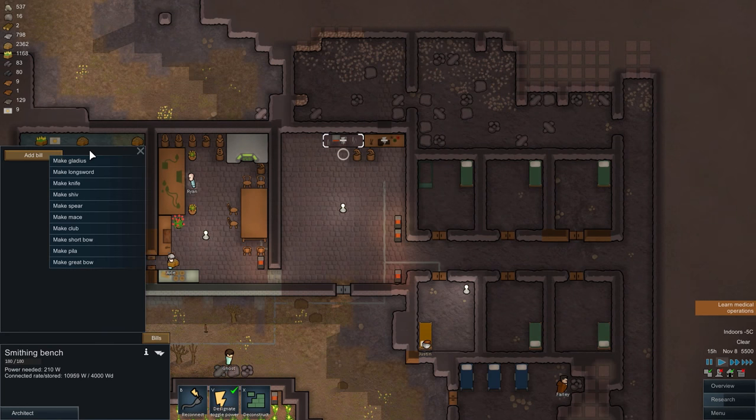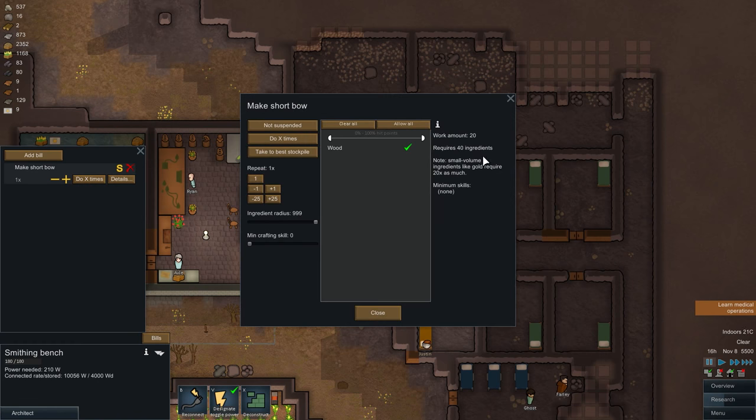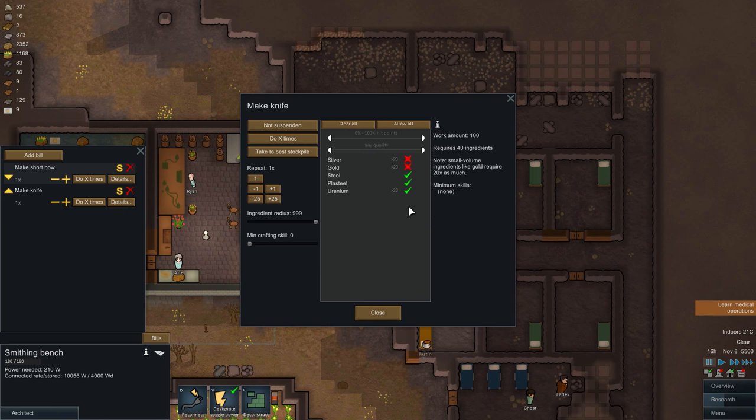Now in the build menu you select different weapons. Let's say we want to make a short bow. You can select how many times you make it, and from details you select what sort of materials. A short bow can only be made from wood, but if you wanted to add a bill — let's say a knife — from materials available to us we can make it from uranium, plastic, steel, gold, and silver, but not wood, because it is a knife.